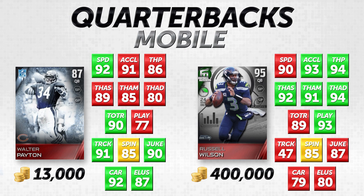For speed and acceleration with mobile quarterbacks, Walter Payton is a little bit faster in the speed attribute but a little bit slower in acceleration — it kind of evens out. I don't think you'll notice a drastic speed difference. When it comes to actually throwing the football, Russell Wilson is significantly better. He has throw power at 94 and throw accuracy short at 92, whereas Walter Payton is at 89.